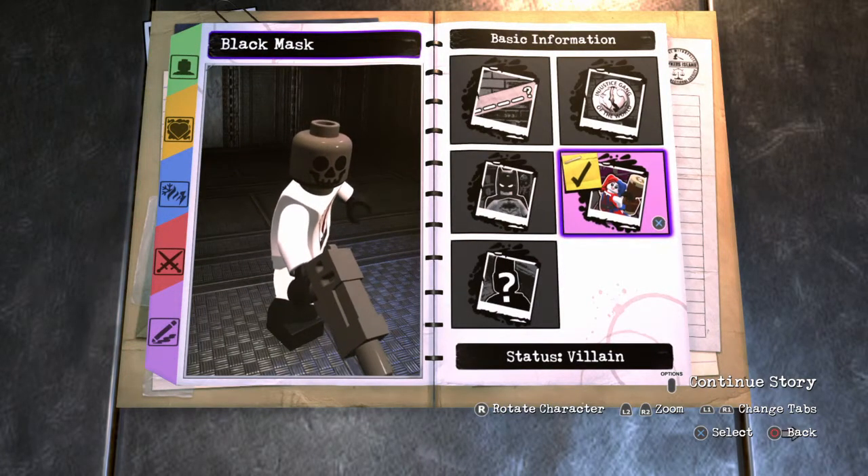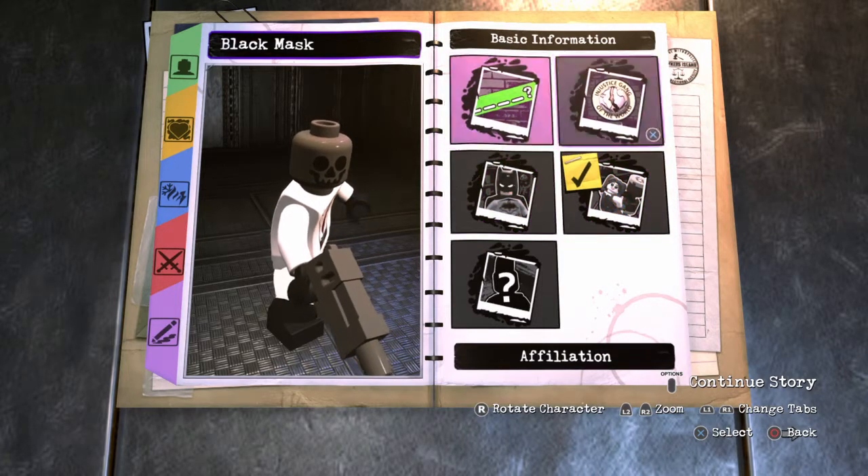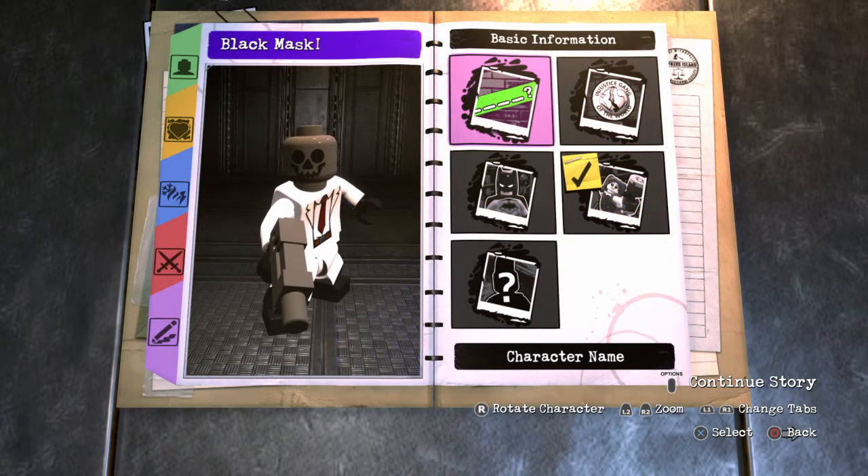For Basic Information, you basically want to make him a Villain with no affiliation. His name — since Black Mask is not already in the game, he looks like this most of the time with the white suit, black mask, and gloves — you're just gonna name him Black Mask.